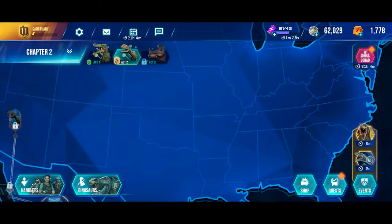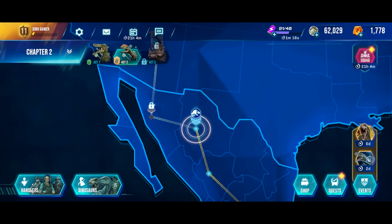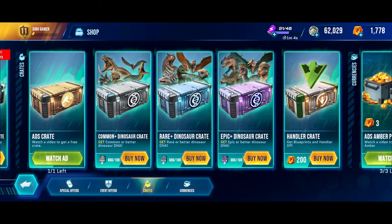Hello everyone, I'm the Dino Gamer and welcome back to another video of Jurassic World Primal Ops. Recently the T-Rex boss event ended and we finished in a pretty good position where we actually got some epic crate DNA keys. We have 800 common keys — that's 8 crates — 600 rare keys, that's 6 crates, and 300 epic keys, so that's 3 epic crates.